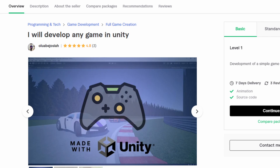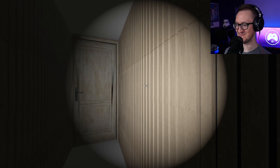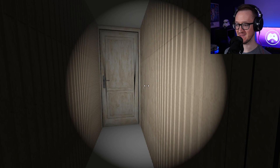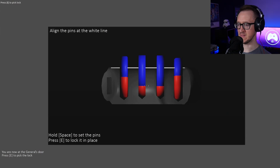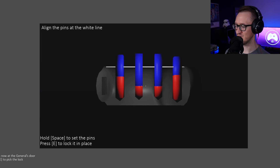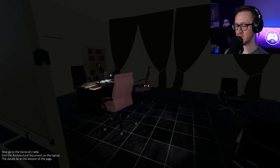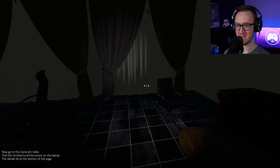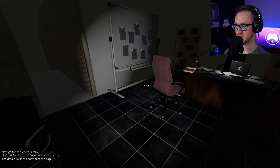The first game was created by Oluwabe Josiah. I've not played or tested this — here we go. Wow, we got a 3D game, I was not expecting 3D at all. You are now at the general's door, you need to pick the lock. We've got like a Skyrim lockpick thing. This developer has never used Gato before. I have to say I'm pretty impressed, considering how long I really gave them to make this — this is pretty cool.